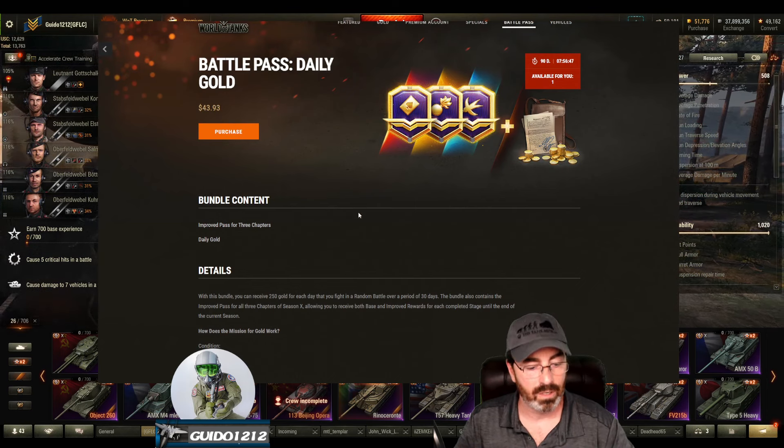If you were to just buy the gold — 7,500 for the improved Battle Pass and the 7,500 you're getting from the missions, that'd be 15,000, which is going to be over 60 bucks. So this is a decent kind of discount, I guess, to some extent. Obviously if you have gold sitting around from Christmas and you just want to spend it that way, that's fine.